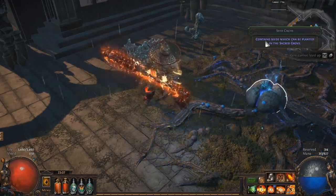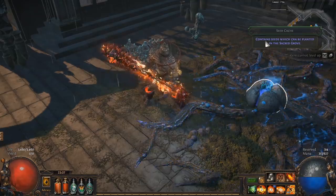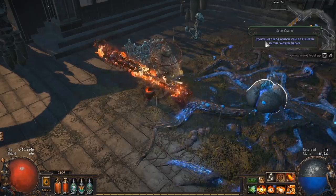Each time you click a seed cache it also progresses one effective unit of time, and that's how your plants grow. So clicking more seed caches makes your plants that you've already planted grow.